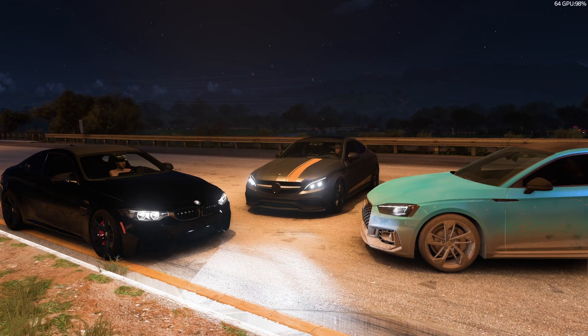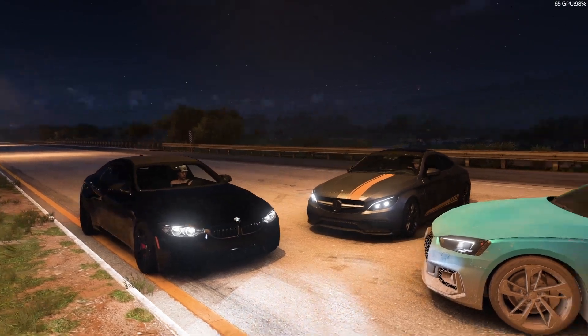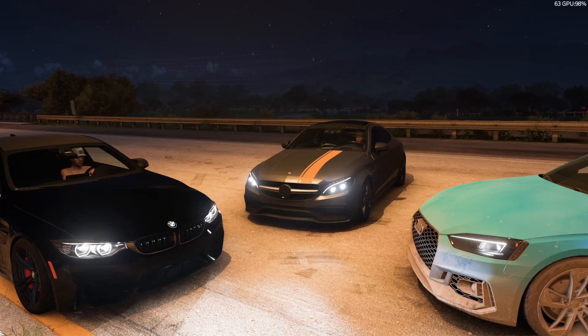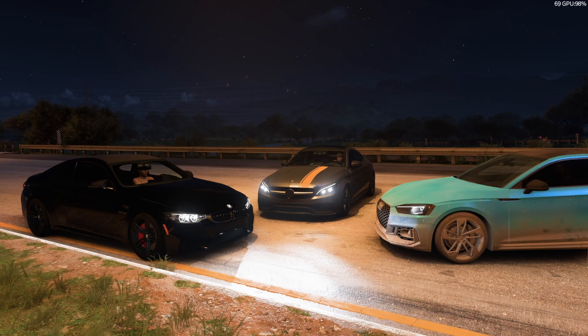Now it's time for the best looking car challenge — you might be able to redeem yourself here. I accidentally paused my recording and left it running through the best looking challenge, so a quick recap: Twingo thinks the RS5 is the best looking of the three and put the C63 last. Harman and I think it's the reverse order, so Twingo was outvoted — the C63 was deemed first, M4 second, and RS5 third. Point totals: five for Harman and I, and eight for Twingo.